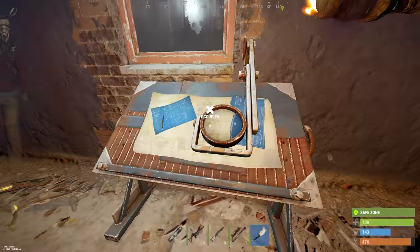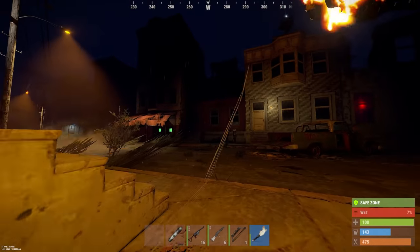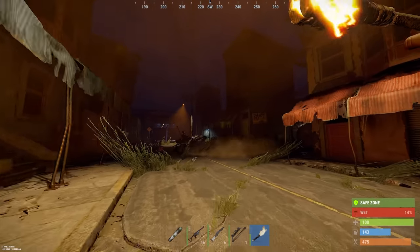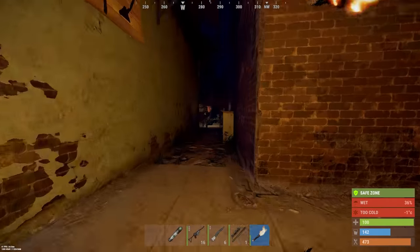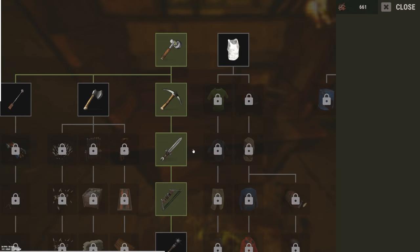Then I stumbled across something that would make me absolute bank. Let's look on the market and see if anyone's selling a satchel charge. Nobody's selling satchel charges. Could we research down to satchel charge on the tier one? Nobody's selling it — maybe we can make some bank.